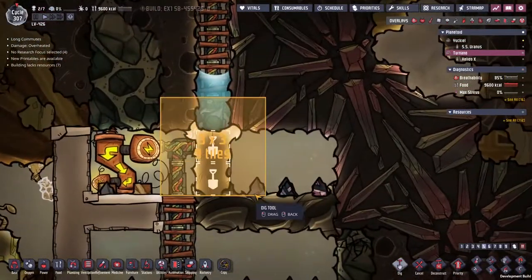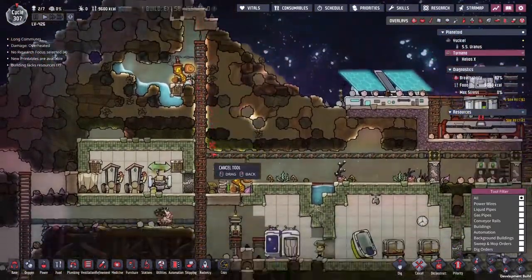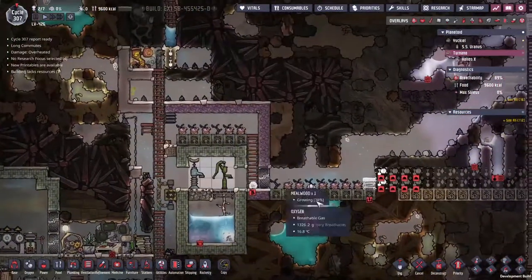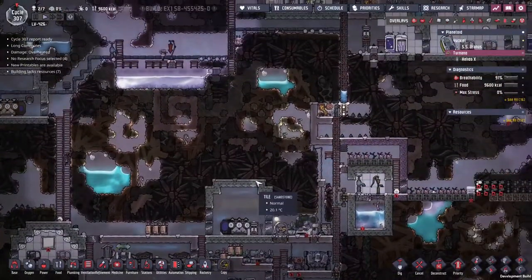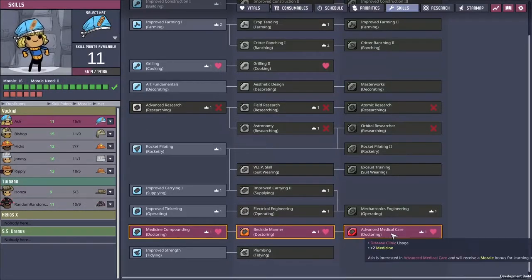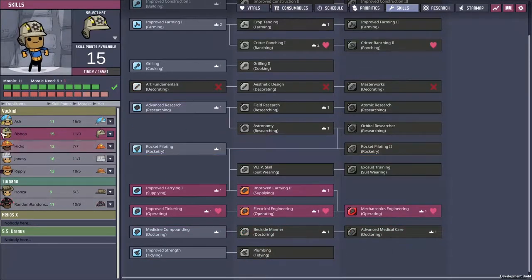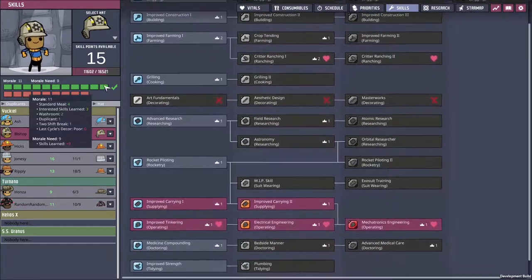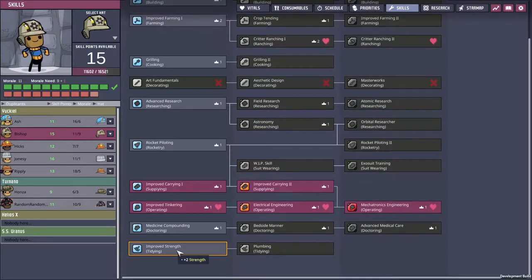How did this happen? I wonder how long there's been a problem here. Some sand has dropped down and no one's taken it out — this means no one's got down to research or sorted out the food. We have got people horrifically underskilled here. Let's give Asher all of the healing skills. Bishop's already got what he wants but he's still got a little bit of extra morale — improved strength seems good. Let's go with that one.